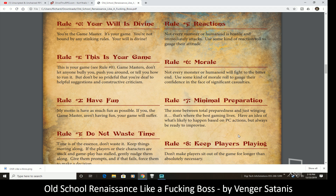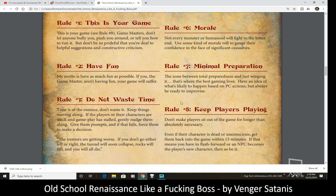Having fun is rule number two — I personally would put that as rule number one. Don't waste time; keep things moving along. If players or their characters are stuck and gameplay has stalled, gently nudge them along. Some game systems do this automatically, using like a doom pool or some GM mechanic where the GM can start rolling for additional random monsters to move players along.